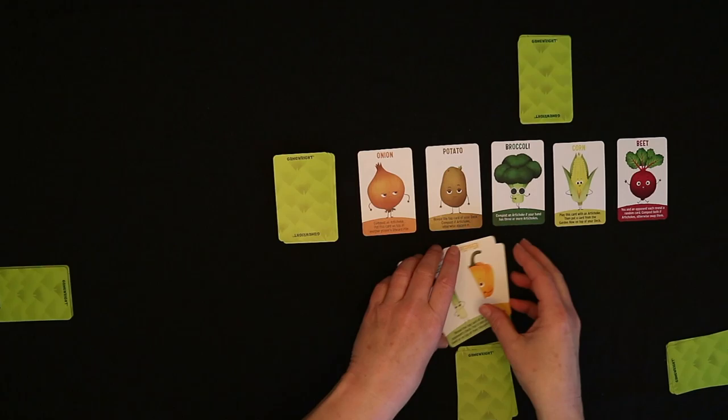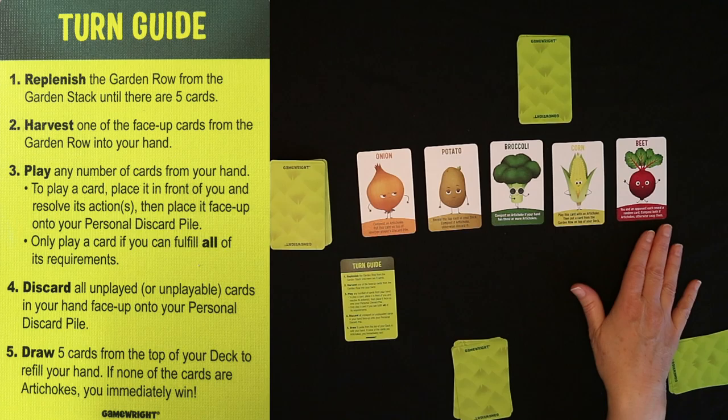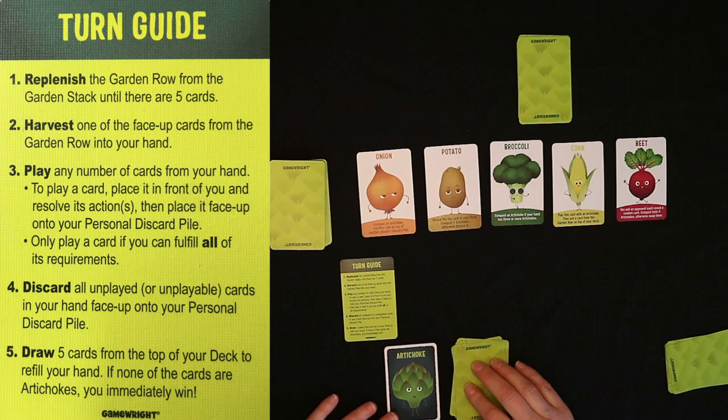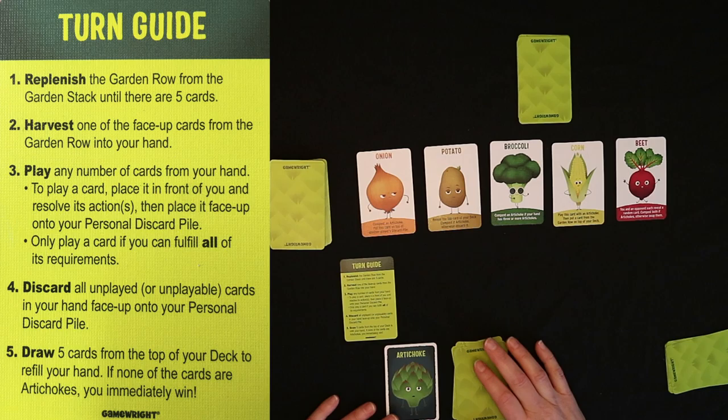On your turn, you replenish anything that's missing from the garden row from the garden stack. You harvest 1 of the cards from the garden row and put it into your hand. Then you can play as many cards as you want from your hand as long as you can meet all of the requirements on that card. At the end of your turn, you discard any remaining cards in your hand into your personal discard and draw 5 new cards from your personal deck. If your personal deck runs out and you don't have 5 cards, you draw what you can, shuffle your discard, turn that into your new deck, and then keep adding to your hand.